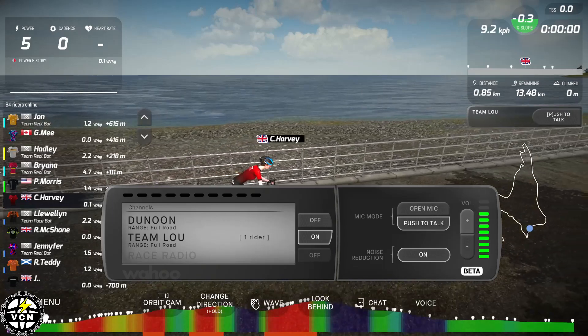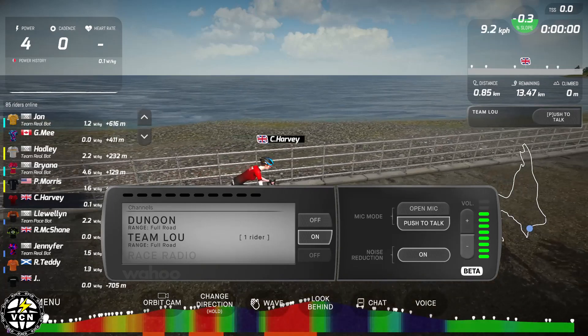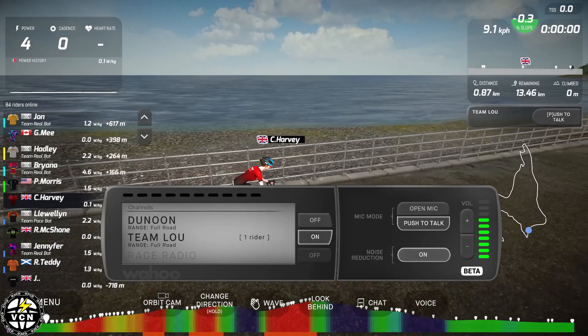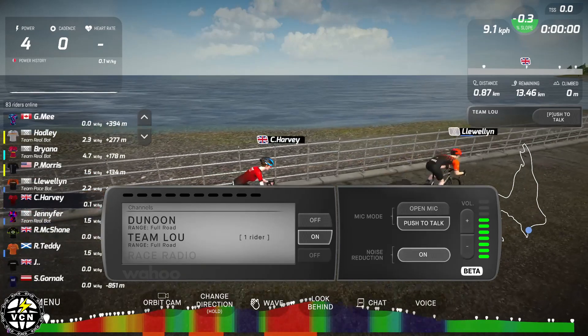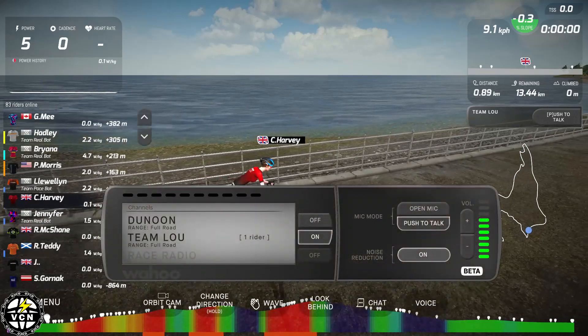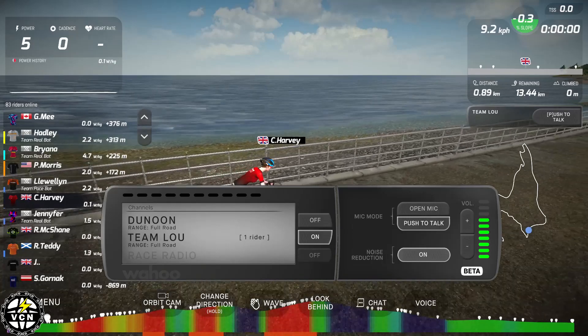We've got volume — simple, easy-to-read bars for the volume level. We've also got noise reduction, which is generally set to on. Most of us have a fan or a fairly noisy turbo, so it's a good idea to have noise reduction on, and it comes on as default.